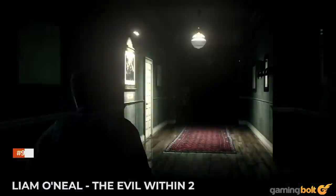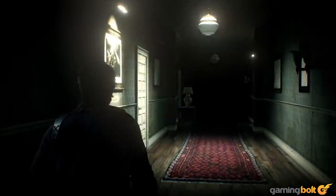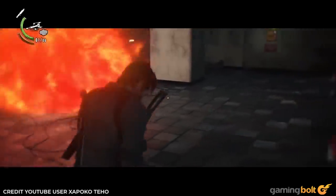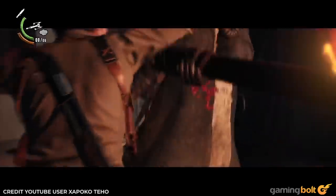Liam O'Neill. The Evil Within 2. Smoke grenades can be your best friend in The Evil Within 2, especially when battling Liam O'Neill. Initially Sebastian's ally, O'Neill is brainwashed by Theodore Wallace and forced to fight him. Not a problem though — just keep chucking smoke grenades at O'Neill's feet, sneak around behind him, and perform a stealth attack. Do this five more times, and it's an easy victory. Plus, you get O'Neill's flamethrower for later use.